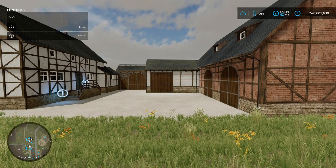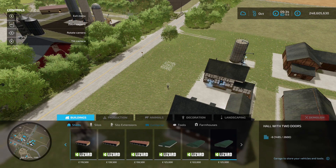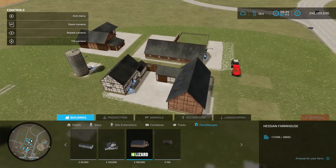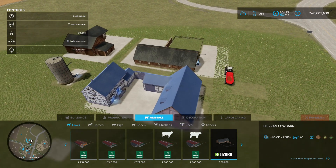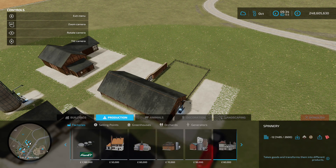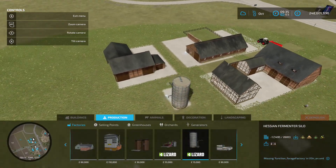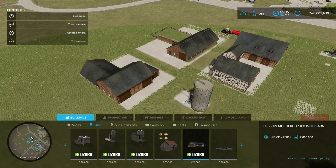Next up is the Hessian Farm Pack by Bernie MW, 16.77 megabytes on the download. It spans a couple of different places. First, in the construction menu under farm houses — 100 grand to buy, one per map. Then there's the cow shed under animals and cows at 50 grand, the fermenting silo under productions and factories at 15 grand, and finally the farm silo shelter under buildings and silos at 11 grand — with a 2 million litre capacity.